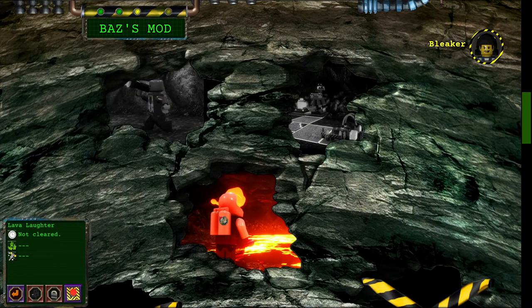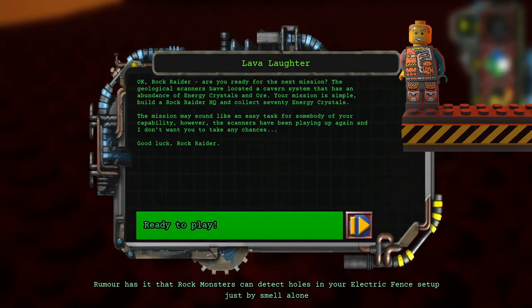Lab of Laughter! Okay, Rock Raider, are you ready for the next mission? The Geological Scanners have located a cabin system that has an abundance of energy crystals and ore. Your mission is simple: build a Rock Raider HQ and collect 30 energy crystals. The mission may sound like an easy task for somebody of your capability. However, the scanners have been playing up again, and I don't want you to take any chances. Good luck, Rock Raider.